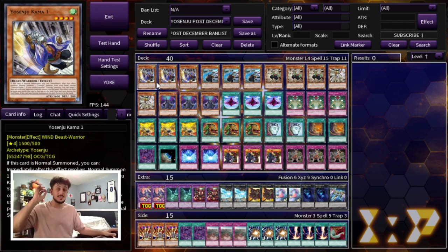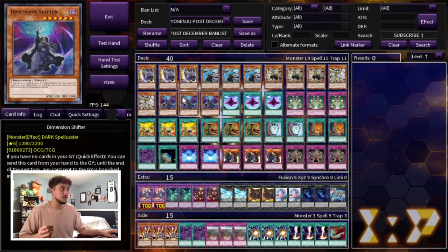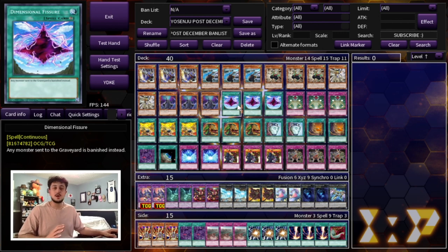Then we're playing nine cards to beat every single meta deck. Including Tearlaments, because Tearlaments requires the Graveyard — even Spright, even Runick, all these decks require the Graveyard. We're not letting our opponent get to the Graveyard. We're playing three Dimensional Shifter, three Dimensional Fissure, and three Macro Cosmos — maxing out on all of them because they are the anti-meta cards that essentially destroy the format, and they're so consistent now that you're playing nine of them.